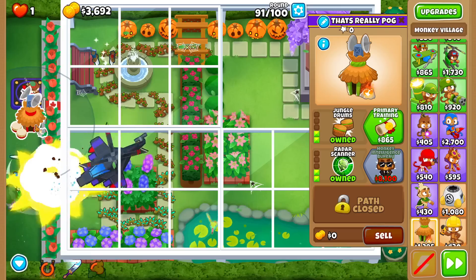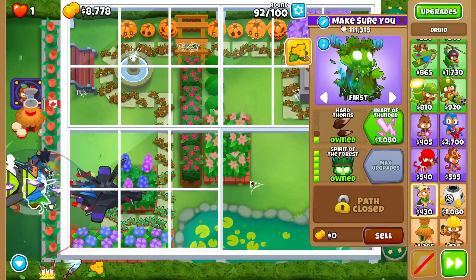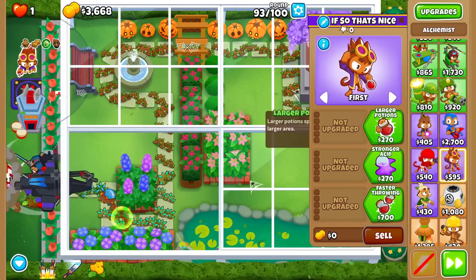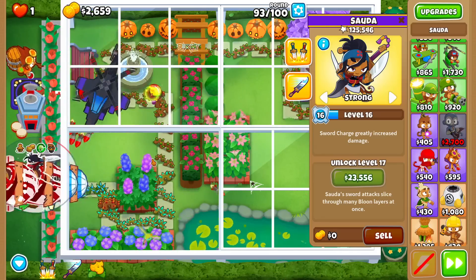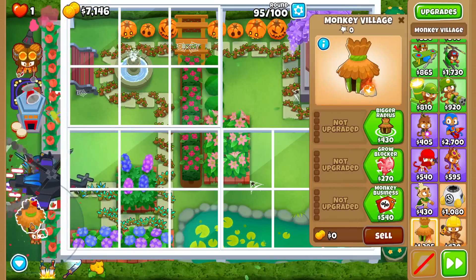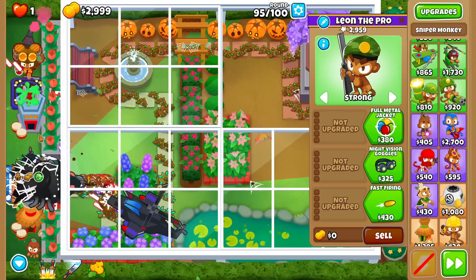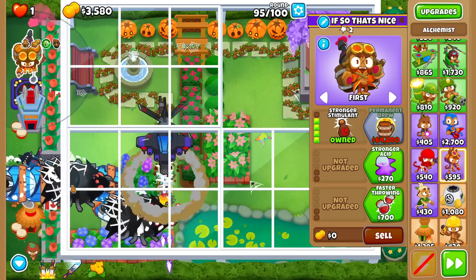Here's Round 90 - look how bad these two towers are. That's pathetic. Can I recover in three rounds? Gotta love how the ability is highlighted but I can't use it - there's no money. Alright, MIB. Let me out buff the Apache Prime - that's a no-brainer. Here are DDTs now with MIB - better, but still not trivial. One more round to get support towers - village here, Camo, also 2-2-0. We should probably get the speed buff on the Spirit of the Forest too.